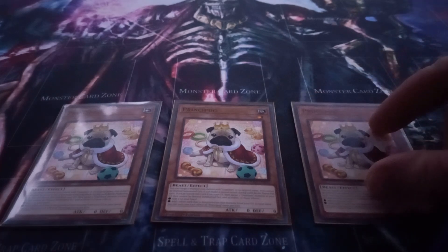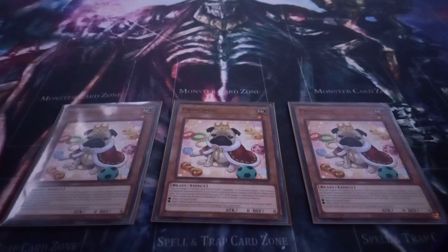You just add from grave to hand. This is mainly just used for better OTKs, or even just being able to recycle your Gate Guardian monsters.